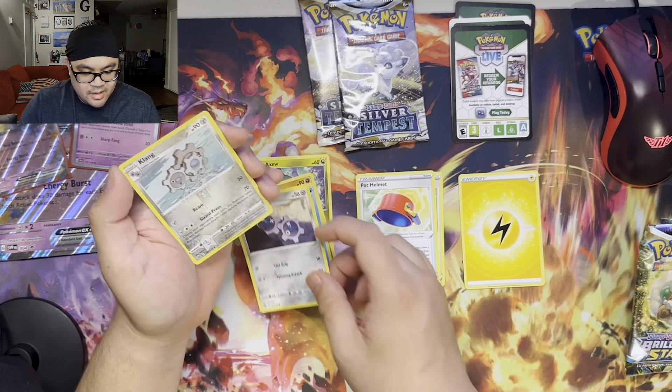The last Silver Tempest pack has a black QR code — so we might pull a little something extra, which is never a bad thing. Toxicroak, Jynx, Toxapex, Togedemaru, Sandile, Swirlix, Mareanie, Nidorina, Swablu as a Reverse Holo — and there we go, Morpeko V. Not too bad of a pull. Anytime you pull a black QR code you are guaranteed at least a holo foil, and we got at least an ultra rare card. May not be Trainer Gallery or a full art, but that's okay.